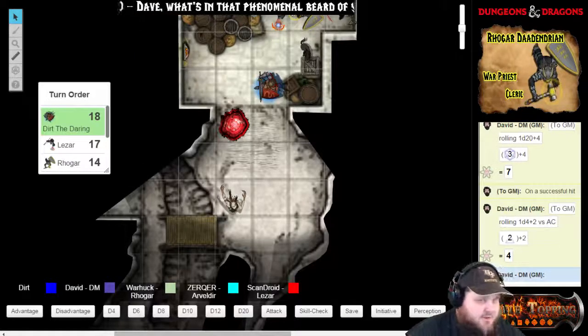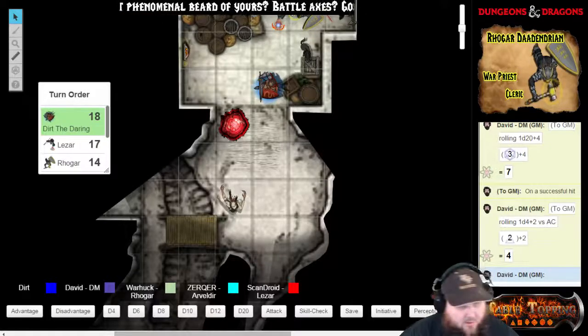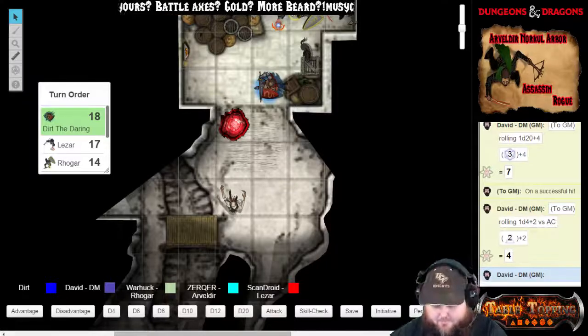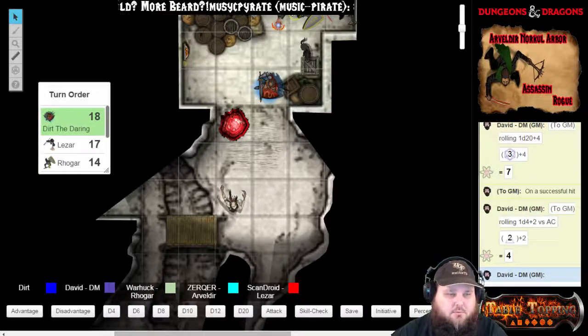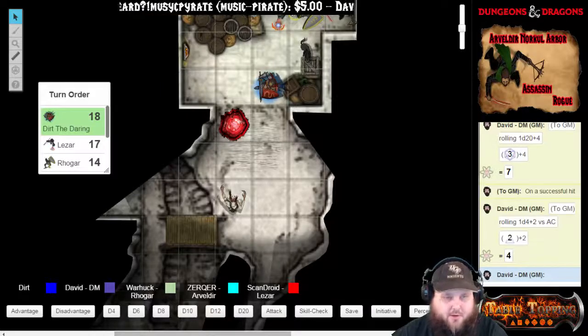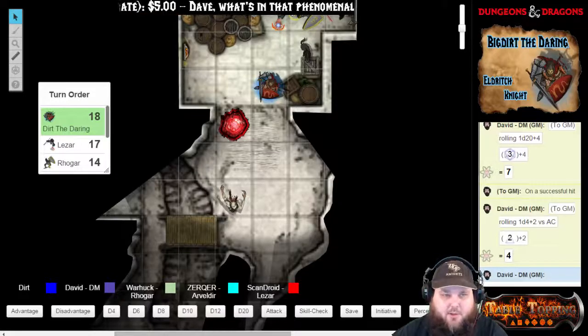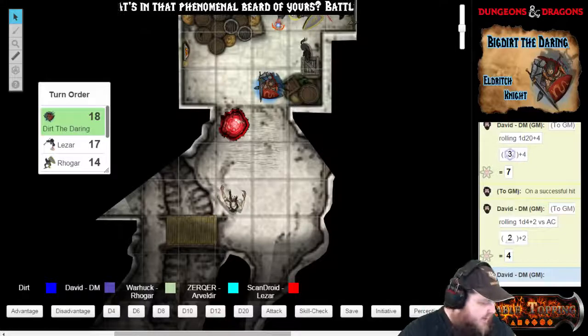You have an enemy creature still within five-foot reach, so yes, you will have disadvantage. An 11 versus armor class on the Nothic. That is a miss. He basically catches the arrow, snaps it, and starts to eat the arrow. Oh shit. And then I add my dexterity modifier, which is a plus two. That's a ranged weapon, so it goes off dex, Dirt.